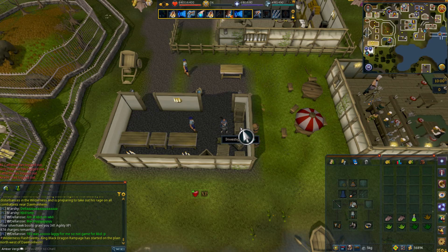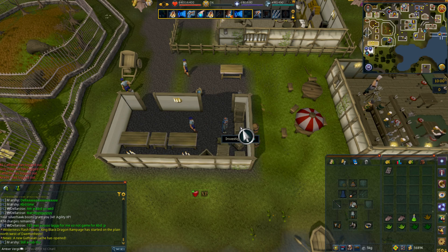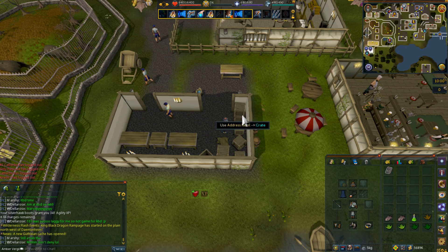East of us, we're going to investigate a crate to get an address label. Then we're going to use that label on the stacked crates just north of us.